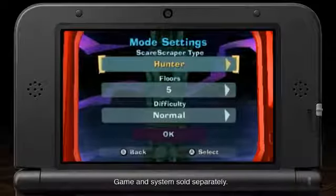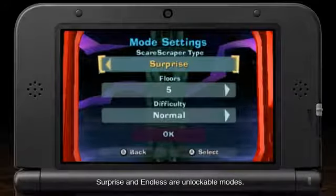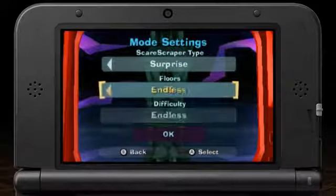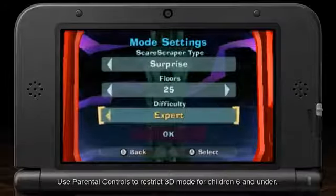In Scare Scraper you've got four modes: Hunter, Rush, Polter Pup, and Surprise — being a combination of the previous three. You can also select the number of floors from 5, 10, 25, to as many as Endless, as well as choose from three difficulty levels: Normal, Hard, and Expert.